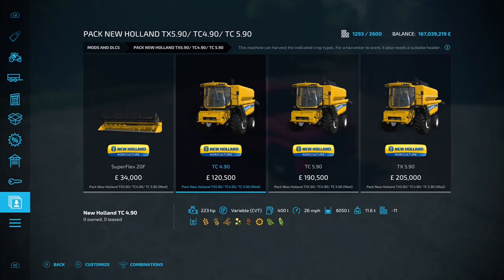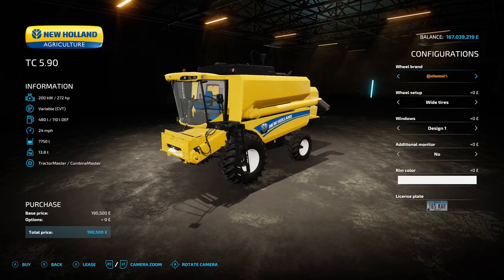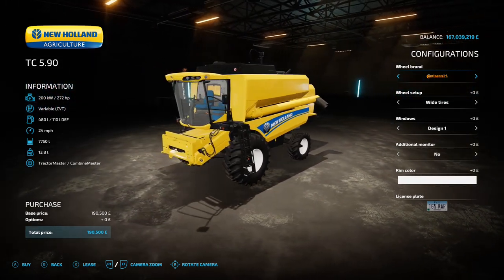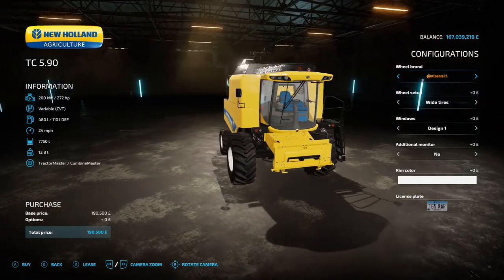We'll also look at the TC 590. The TC and the TX are basically the same thing - I can't see what the difference is between the two. The options are the same as the previous one, but it's got a 272 horsepower engine, a 7,750 liter grain tank, and 190 and a half grand to buy.